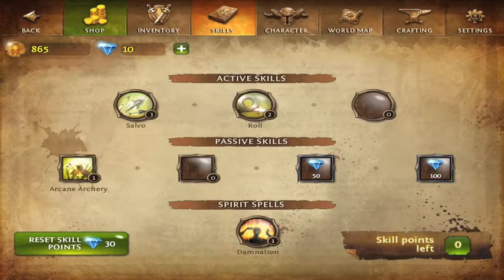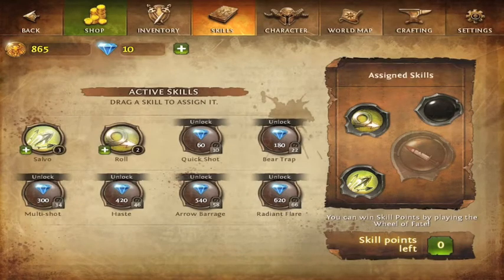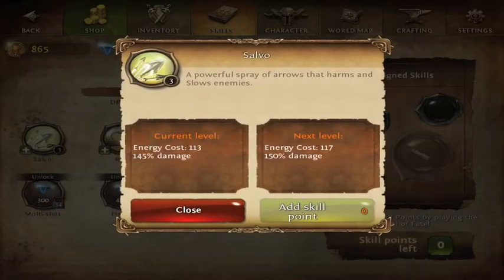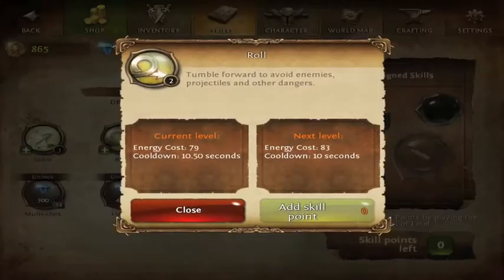On to the skills — you have your active skills, your passive skills, and your spirit spells. All your spirit skills will be the same; it's your active skills that are used on your pad. You change and use those along with your mana. Salvo is your first one — your AOE knockback and damage — and you improve that as you level up. Roll is your movement and evasion.